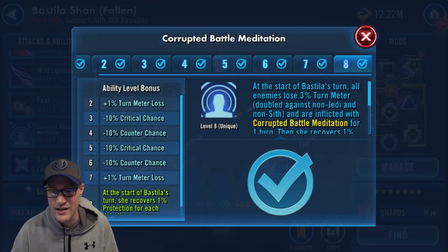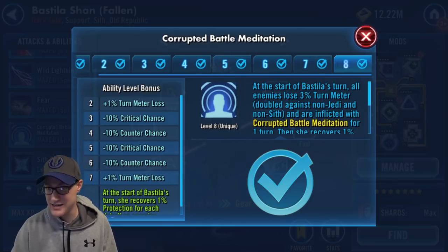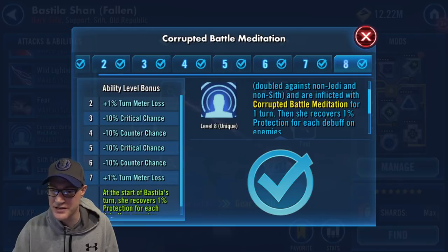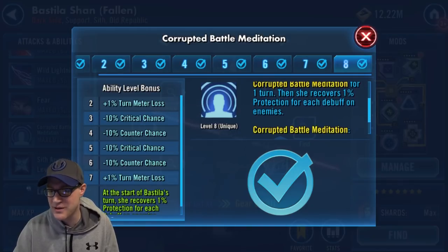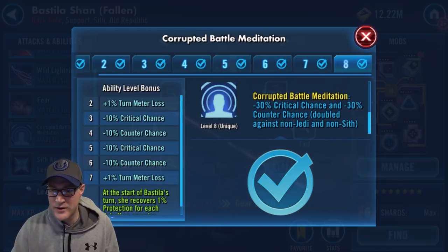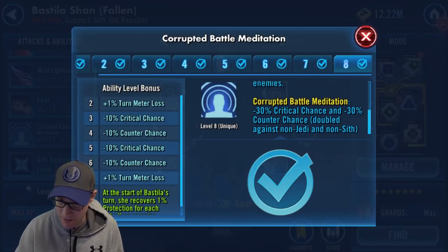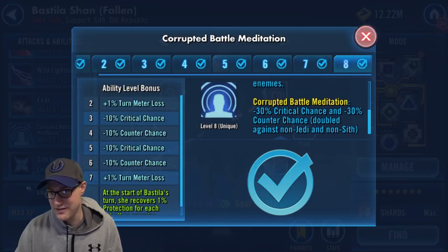Then we have Corrupted Battle Meditation. At the start of Bastila's turn, all enemies lose 3% turn meter — doubled against non-Jedi and non-Sith — and are inflicted with Corrupted Battle Meditation for one turn. She also recovers 1% protection for each debuff on enemies. Corrupted Battle Meditation gives minus 30% critical chance and minus 30% counter chance, doubled against non-Jedi and non-Sith.